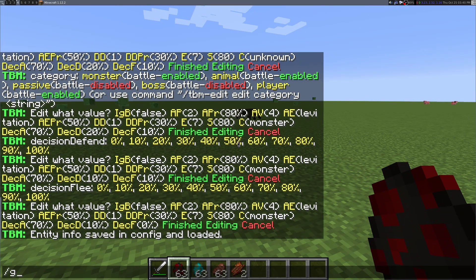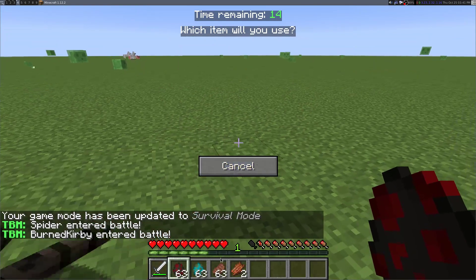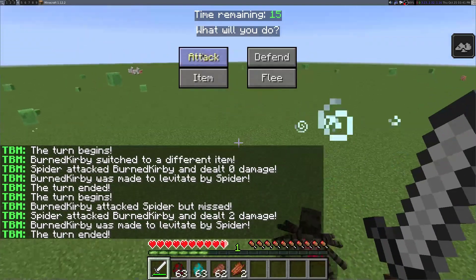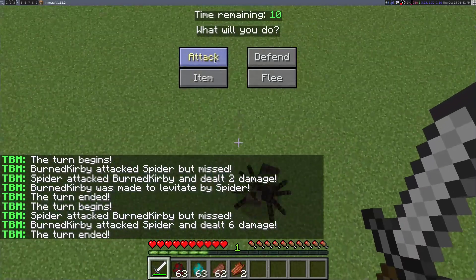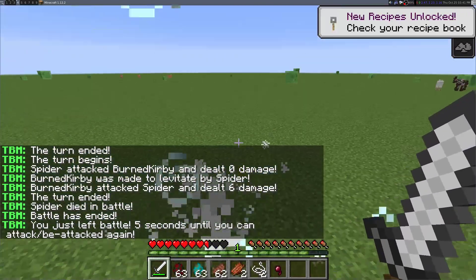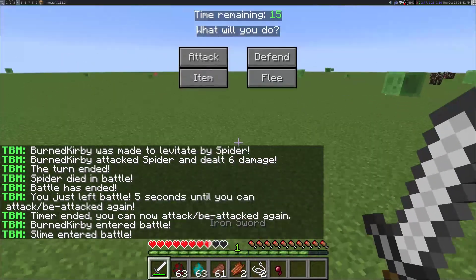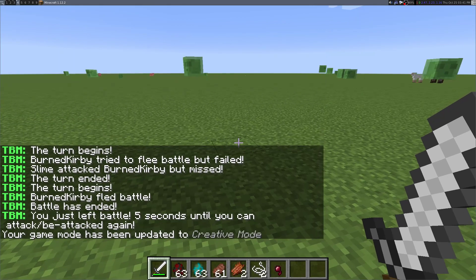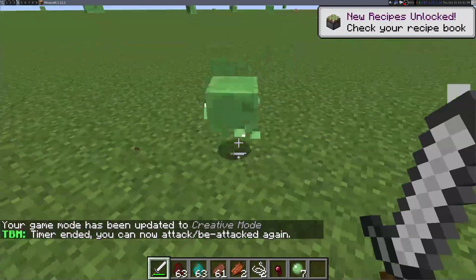You can't enter battle in creative mode, so let's switch to survival. Let's attack that spider. Use steak. It hit me! Switched to sword. He hit me with 0 damage but I'm levitating now. Hitting, hitting, missing, got it. Now I'm stuck in mid-air again — this is gonna hurt. Ow. Slimes! Too many slimes. Go away. Anyway, that was the explanation of the mod feature.